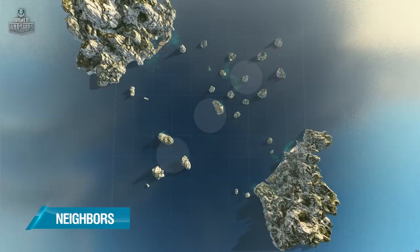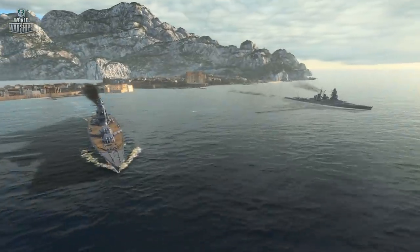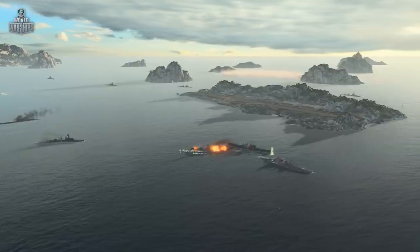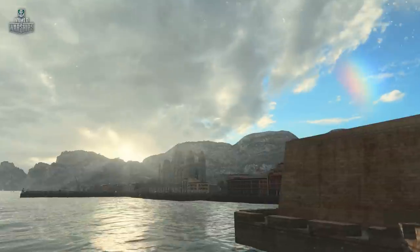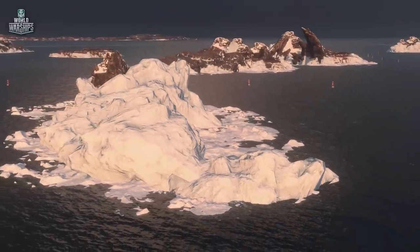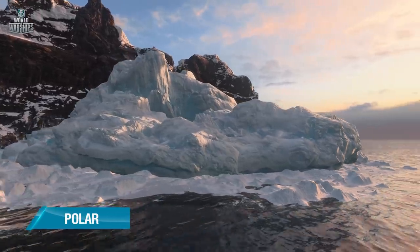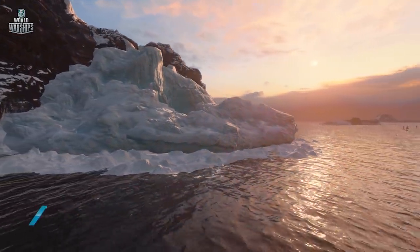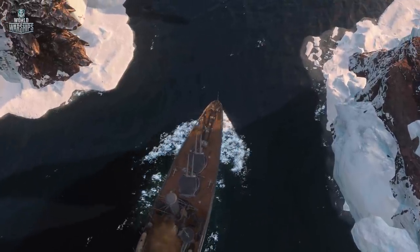Neighbors is a fictional location somewhere between Italy and France. Starting points for both teams are located near naval bases, which makes battles on this map even more authentic. But we think about all Captains, not only the experienced ones. The Polar map is intended for newer players. It is dotted with icy islands and ideally suited for lots of maneuvering with ships of Tier 1 to 3.